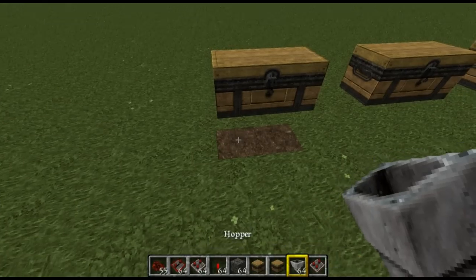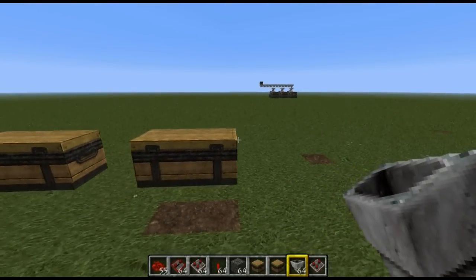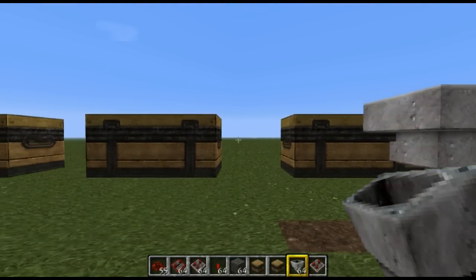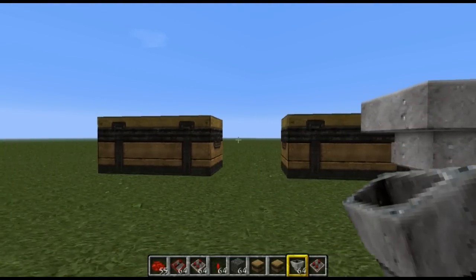We're going to get out our hoppers now. Go to the back of your chests, then hold shift and place the hoppers going into these chests like so.